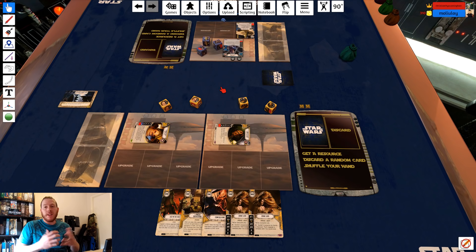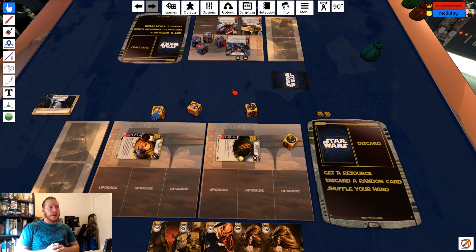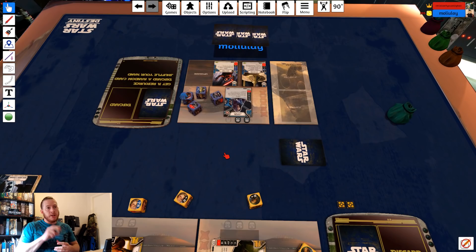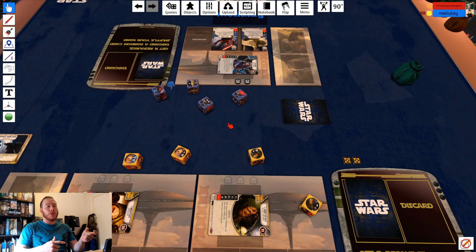And then I use Jabba's re-roll to re-roll that blank and I get a focus. This is nothing really all that exciting, nothing super unusual here, but I am looking at that thinking, well this is possibly on. So he plays out a Lure of Power and I'm going to focus to get my plus two on that Unkar focus die. One of the things that was nice about this was the fact that I did roll two one-resource sides.